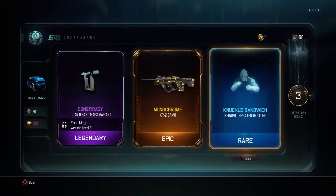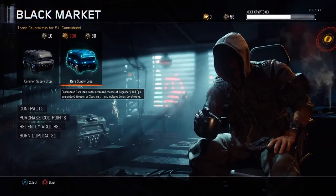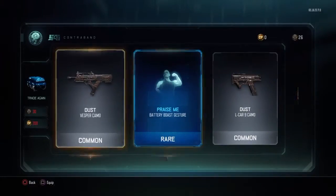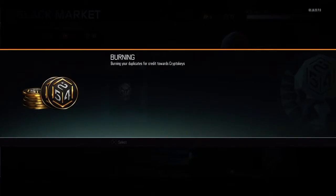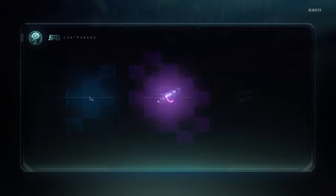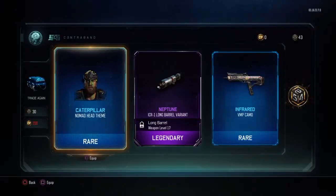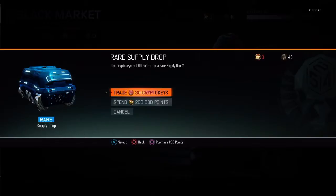Okay, I'm getting some decent stuff now, no commons. I think we got enough for maybe two more - let's see. Two commons, I jinxed myself. All right, let's burn the duplicates real quick - 73 keys, we have enough for two more. Come on, one more weapon, I'll take one more weapon and I'll be happy. Either way I'm happy - that looks pretty cool.